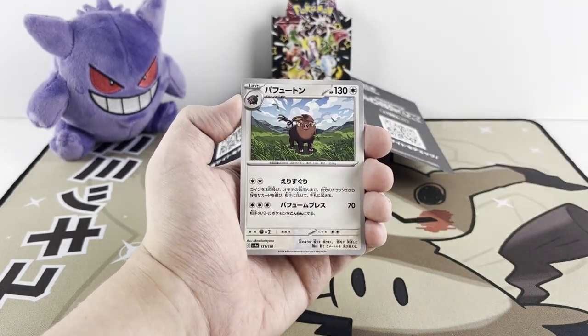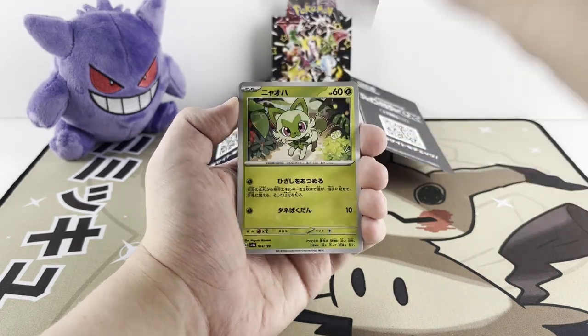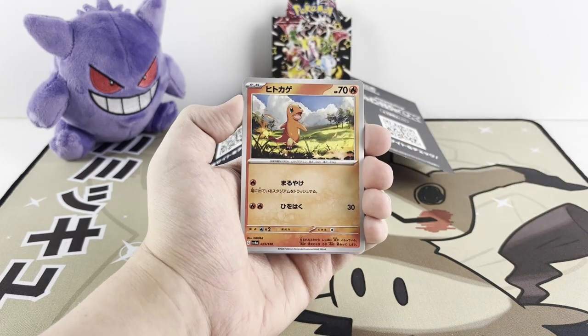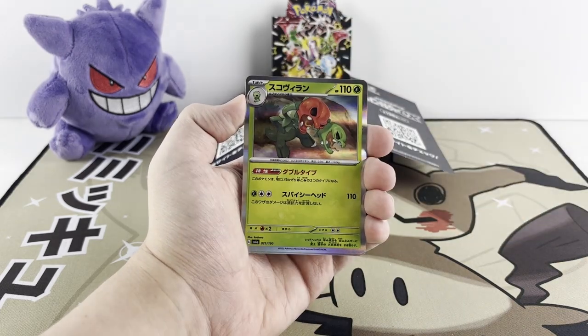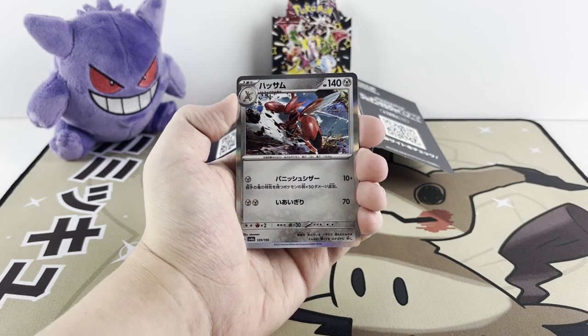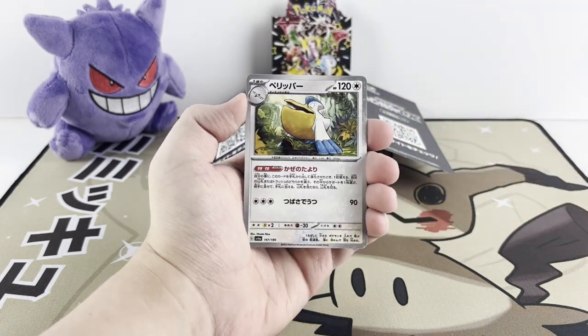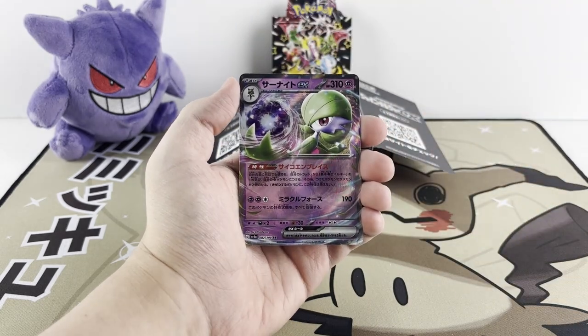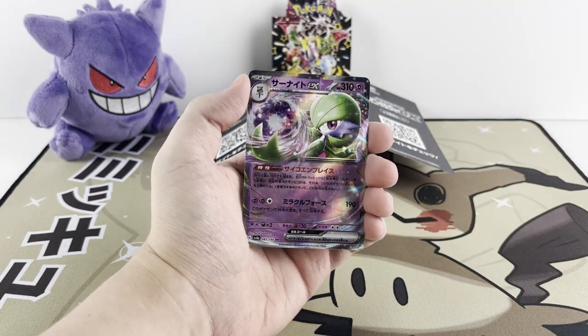Moving on to another pack — now we gotta see what's in here because this opening has been really interesting so far. Pulling two shinies we've already gotten: not an unwelcome thing, but it'd be great to have some variety. Now I'm just curious what's left. We got Armor, Link Cable, Leftovers, Sprigatito — that's a good sign — Shreddle, Charmander. We got Scovillain Hollow, following up a Scizor Hollow. Behind Scizor we've got a Reverse Pelipper, and on the end Gardevoir EX.